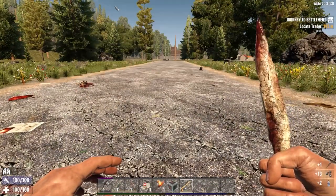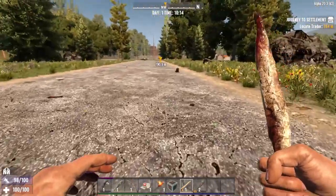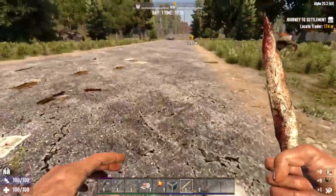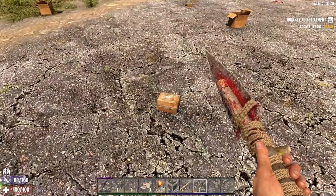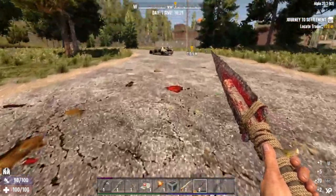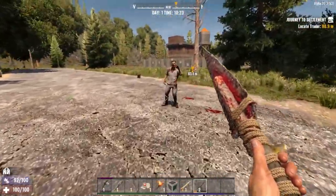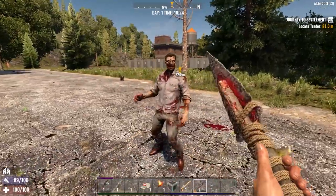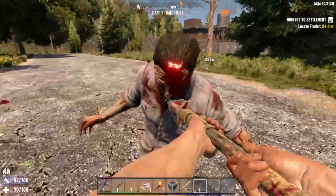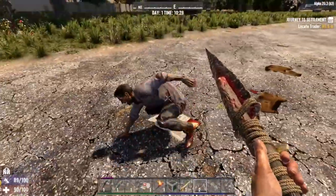We've got a level two spear in the back of that truck — it's only a stone spear. I don't actually use the spear; I'm not that great with it. I know its power attack is to throw it. I guess my plan is to pump out as many quests as we can from this first trader before the first horde night. I'll have a look around the traders and see if there's a small commercial building perhaps we can take over. The stone axe is not that good.